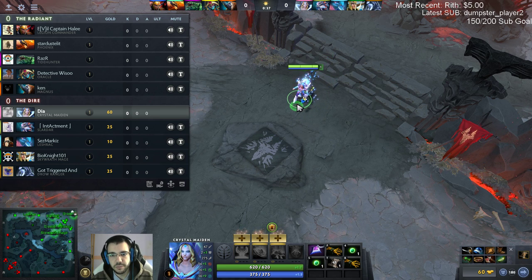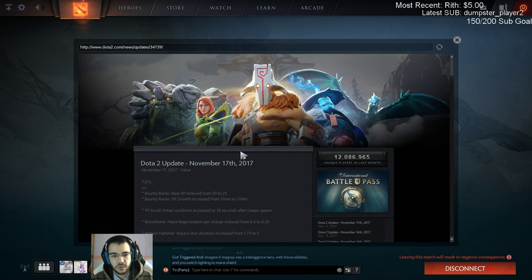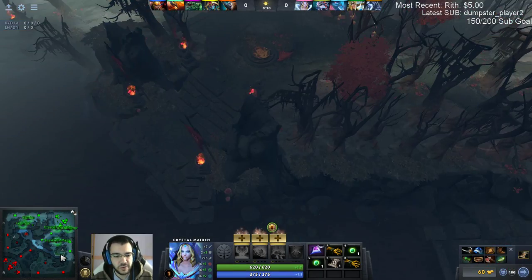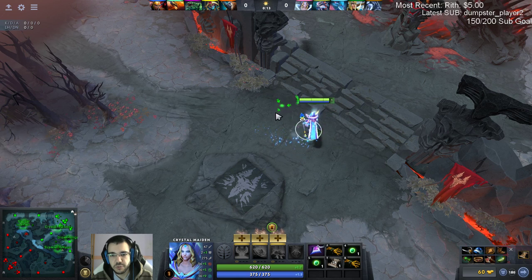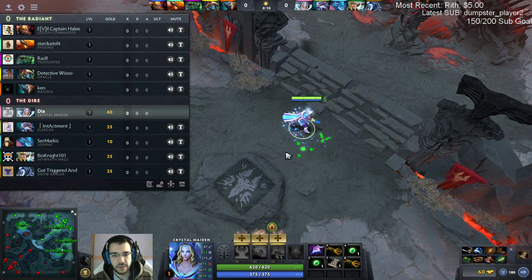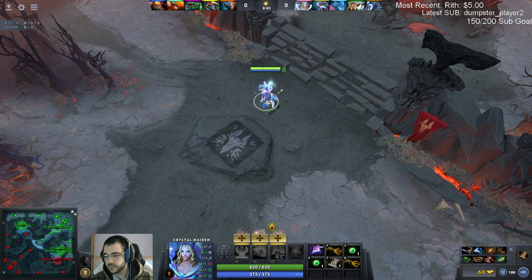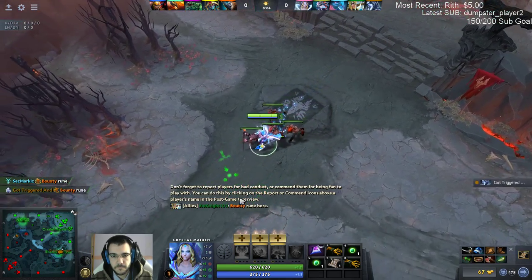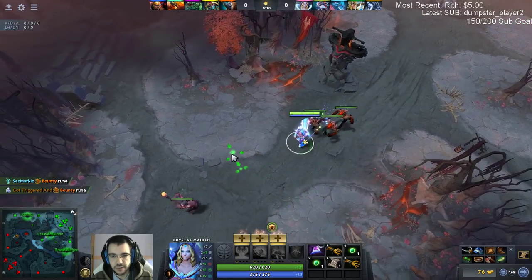After the new minor update patch 7.07c, your TP cooldown is 10 seconds after creep spawn. So you can't really take the rune and then TP to the lane anymore - you're gonna have to walk back and be late. So it's much better now to just block the mid lane. I guess what you do now is just block.